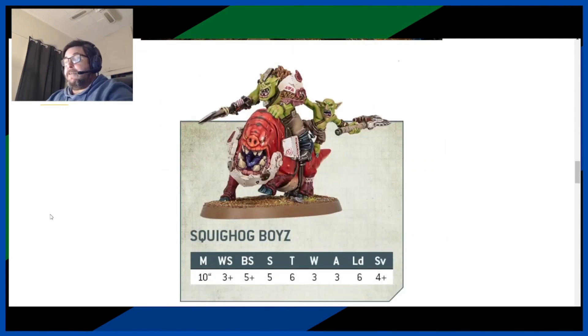Maybe the stats will change some minds. Movement 10, Weapon Skill 3+, Ballistic Skill 5+, Strength 5, Toughness 6, Wounds 3, Attacks 3, Leadership 6, and a 4+ save. That's not bad! With three of them in the squad, that's nine attacks, which could be nice depending on how good the weapons are. It's fast, it's tough — nine wounds in the squad. Probably about the same effectiveness as some of the buggies. Still don't know the price.